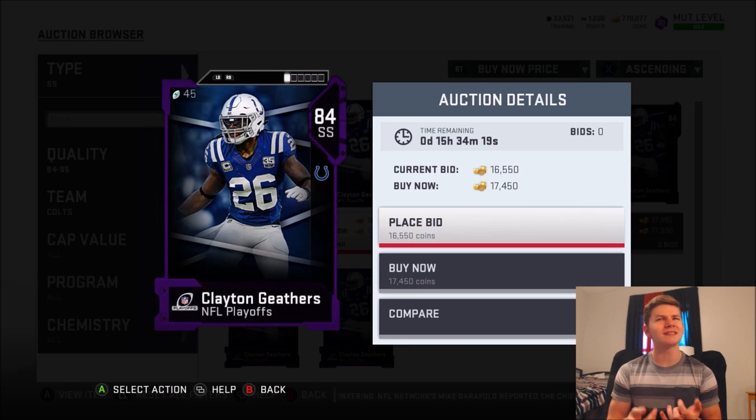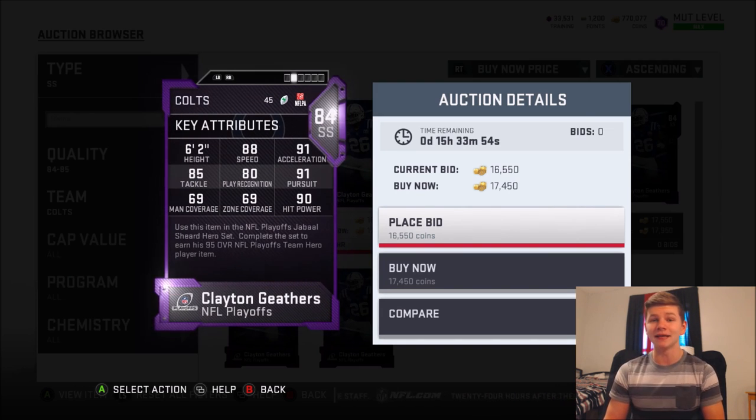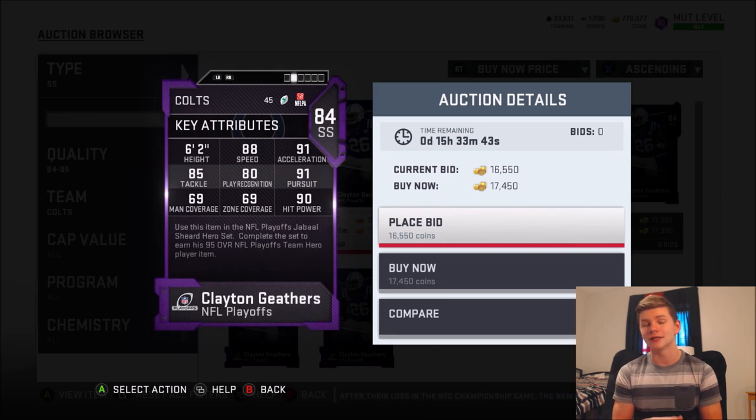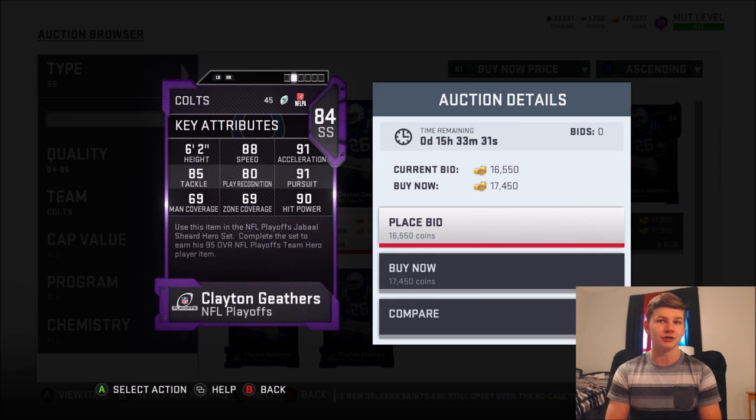Next up is Clayton Gethers. He's only going for about 16K, but in terms of what I like to do with my scheme, he is like the best budget person you can possibly find. If you're in a dime formation, your backup strong safety plays a middle linebacker role in the box — Clayton Gethers fits this perfectly. He's 6'2", he's got 88 speed, and he's got 90 hit power. That's crazy good — a beast user with really, really good hit power. His coverage stats are bad: 69 man, 69 zone. But that's why you want to use this guy in that role. He has 88 speed at 6'2", 90 hit power, catching of 59, jumping of 87, and a 69 block shed. If you like to do a big dime formation and put your backup strong safety at a middle linebacker role, Clayton Gethers is probably perfect for you.